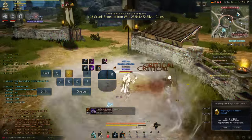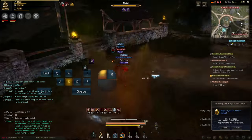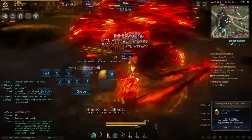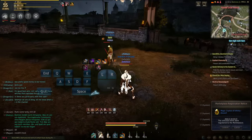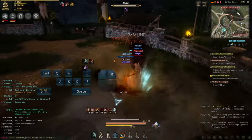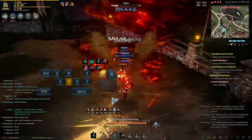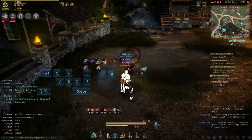Dragon Bite is the second combo initiator and with the patch on the 18th of May it has given us access to a stun every 3 seconds, meaning we can now pull off what I call a double Dragon Bite CC combo. This combo has a high number of CCs meaning its success rate is lower than the other combos, however it's a high risk, high reward combo as it has consistently one-comboed players with over 170 DP when it lands. This is one of the strongest combos I have currently used, but hopefully with this knowledge Musas are able to create their own personalised CC combo.